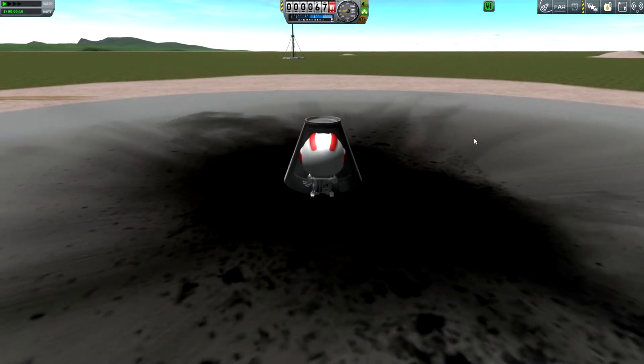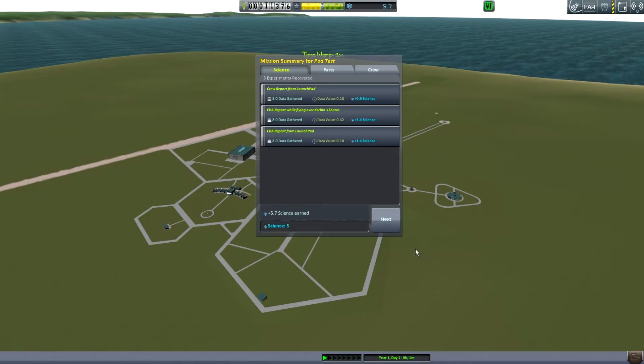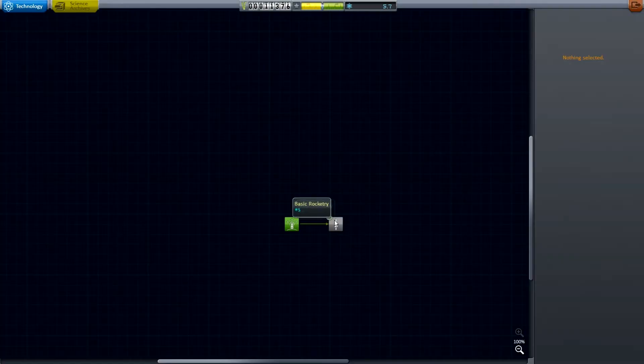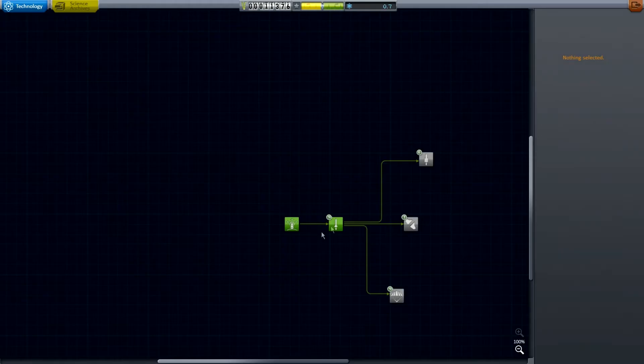I just want a decoupler, because I'm not actually going to go straight to orbit, funnily enough. I have a very specific process for these sorts of things — I do like a Mercury sort of thing. I'm not going to do all the flight altitude records, because I just don't need to money spam, probably. Oh, I do have unlock costs though, don't I? Of course.